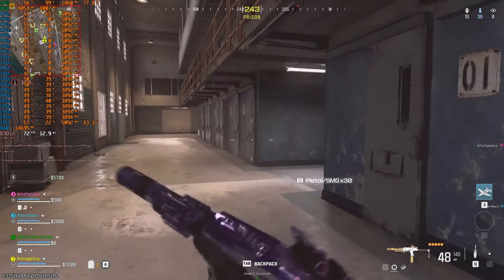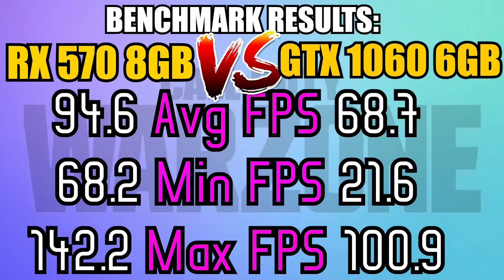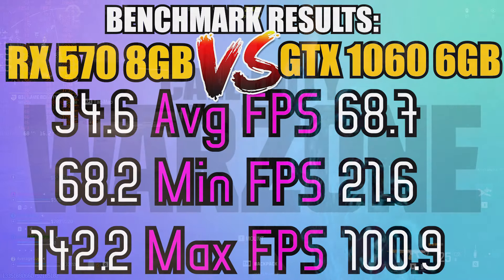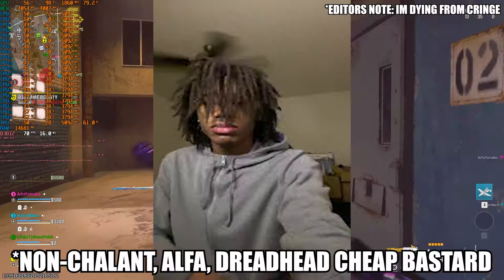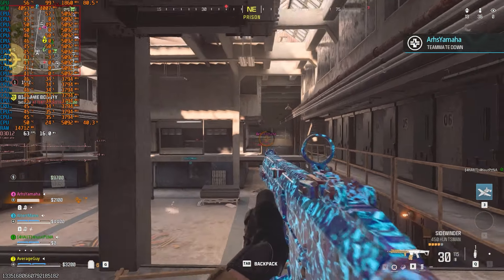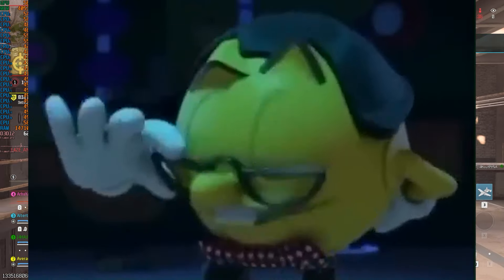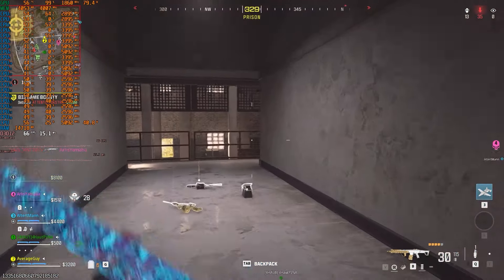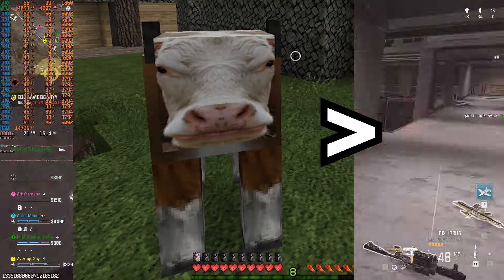Call of Duty Warzone 2 was a complete 180 in terms of gaming experience. On the 1060, the framerate was dropping to as low as 60 FPS when running in hallways, but it hovered around 80 FPS on the RX 570, which was very noticeable when playing. The game was tested on 1080p basic preset with no upscaling, because on the minimum preset, I can confidently say even Minecraft has better graphics.